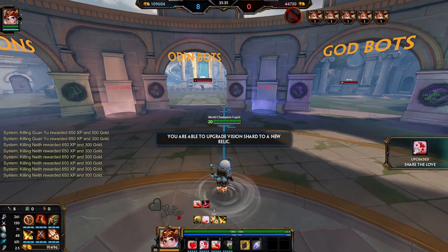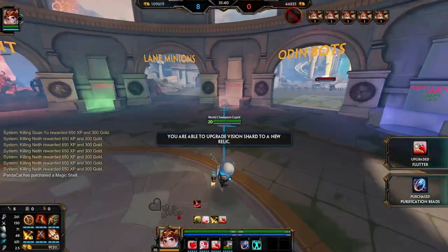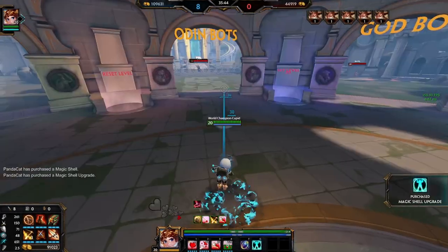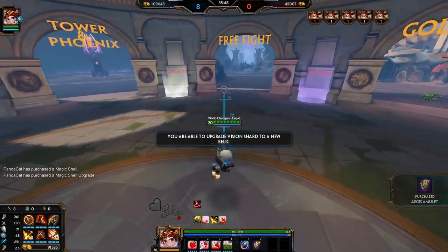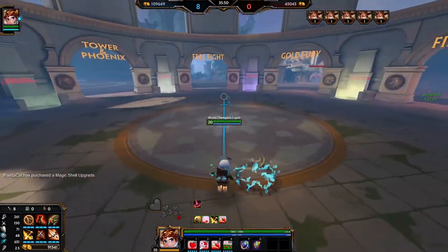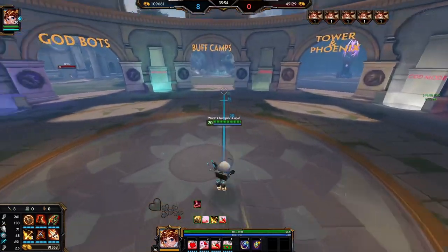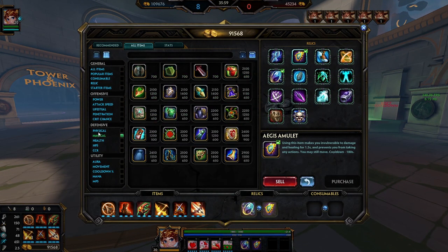For actives, go Beads and Aegis for the most part. Unless you're against a heavy auto attack dive comp, you can get Shell when you need it. If you're against burst mages you might want Shell too. You don't really need Blink or anything on this character - you have enough engage and lockdown in his kit already.